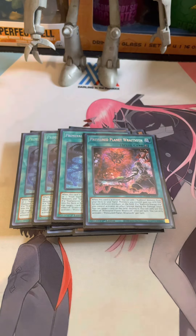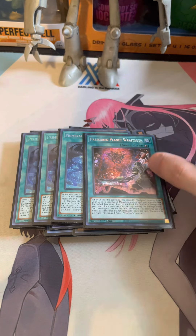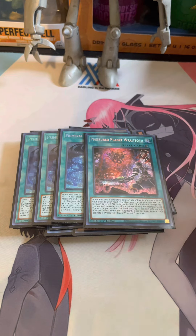And then of course we're doing the one Wraithsoth, because being able to search Tier Limit Kashtira or Fenrir is wild. Usually the play that you want to do is just activate this, search Fenrir, summon Fenrir, use Fenrir's effect, get Tier Limit Kashtira, and you're off to the races.